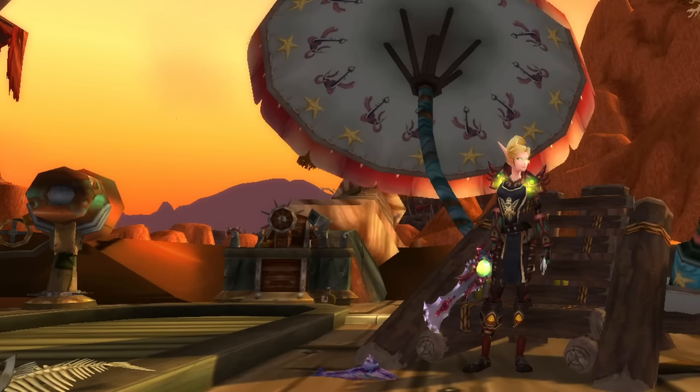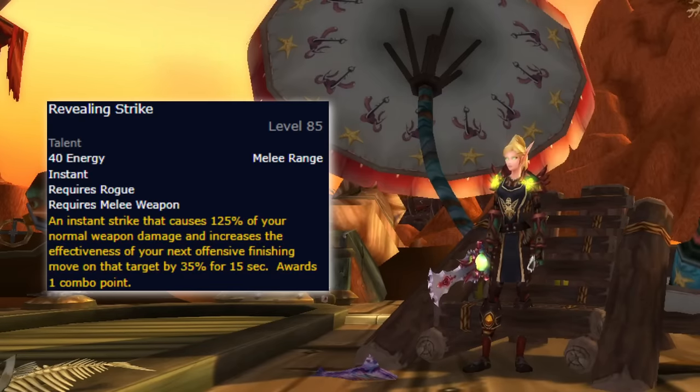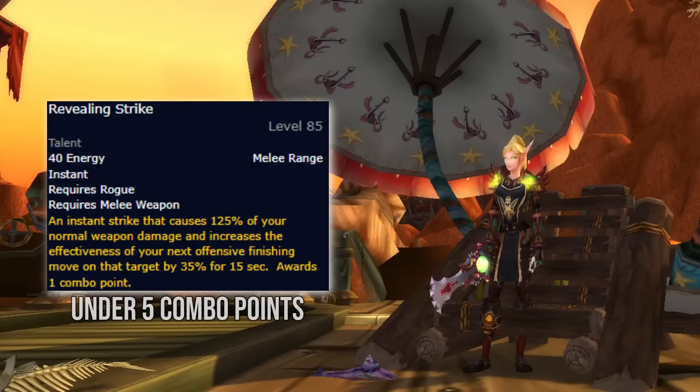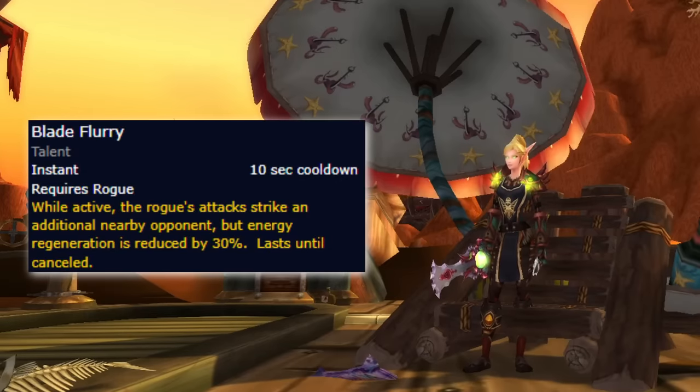Combat Rogue pretty much plays exactly like it did in Wrath with two major changes. In Cataclysm, you get access to Revealing Strikes, which is a combo point generating ability that empowers your next offensive finishing move, being Eviscerate or Rupture. You'll still be spamming Sinister Strike, but Revealing Strike should be used before you reach 5 combo points if you are offloading your points with a damaging spell. Then there's the big one: Blade Flurry gets turned into a toggle on/off ability, meaning you can have it up at all times. It does come with the trade-off of having 30% less energy regeneration when it's up, but the Combat Rogue pumps hard in fights where there's a lot of cleave.